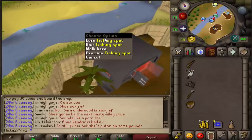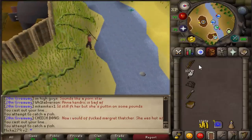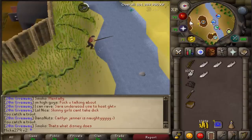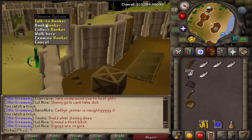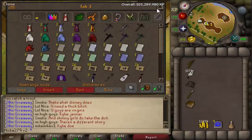You just want to lure the fishing spot and you're gonna be catching trout from level 20 to 30, and then trout and salmon from 30 up to 58 or 54 as you decide. Once you have a full inventory you're gonna want to run south a bit and bank your items at the local bank, then continue to fish.